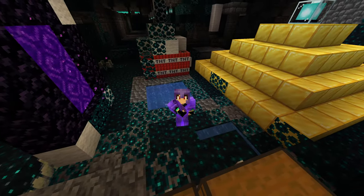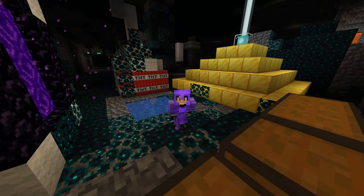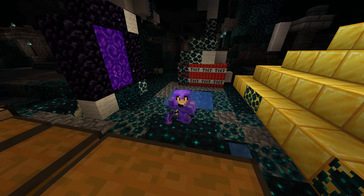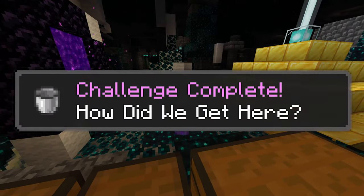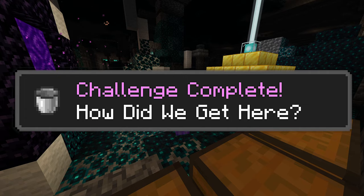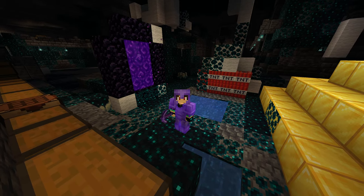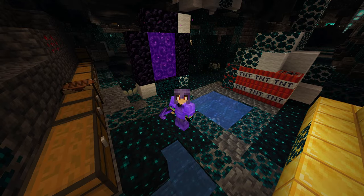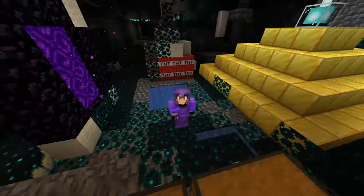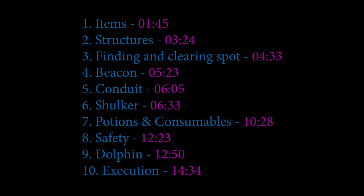Hello guys and welcome to another Minecraft tutorial. As you might know, 1.19, the wild update just dropped and the advancement of getting every single effect at the same time — 27 to be precise — called 'How Did We Get Here', just got significantly harder because you're forced to do it in the deep dark biome. In this video, I want to show you how you can get the advancement in 1.19.